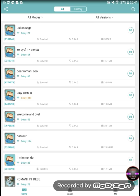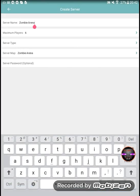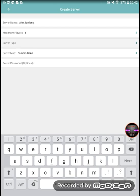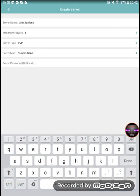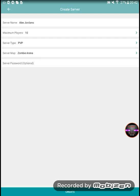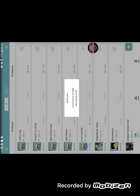To make your own server, tap the plus button, then tap 'Create Server'. For the server name, let's name it 'Alex Jordan's Server'. Server type: PvP. Maximum players: 10. Then tap create and enter the game.